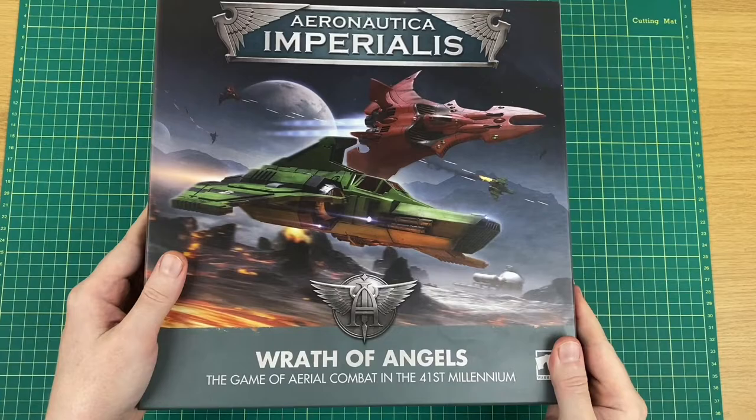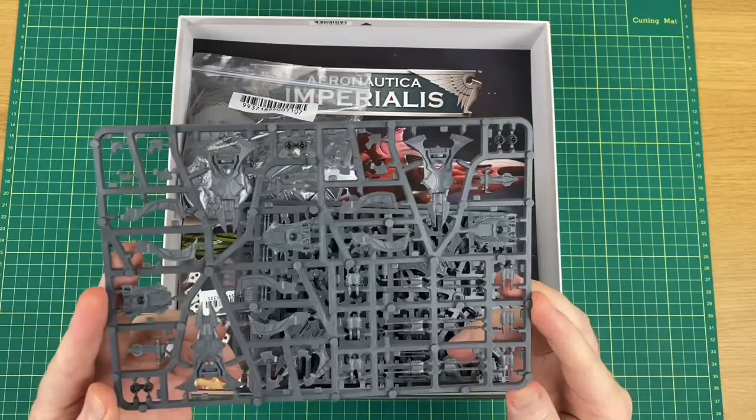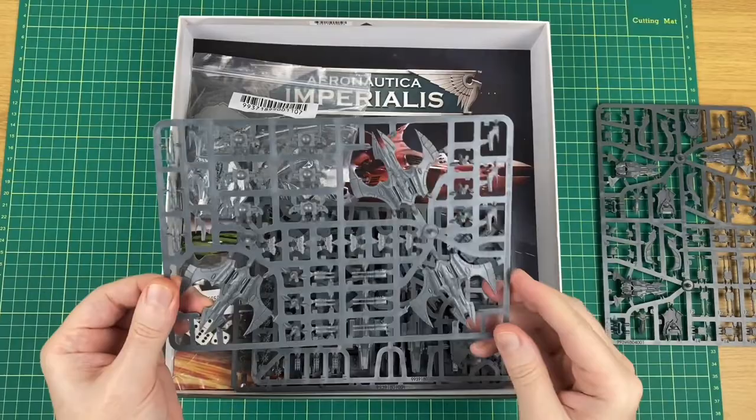So let's get it unboxed and take a look at what's inside. Get the lid off and as usual we're greeted by some sprues. First of all we've got the Nightwings — a few small parts on there, could be tricky to build but it looks like a fun build.